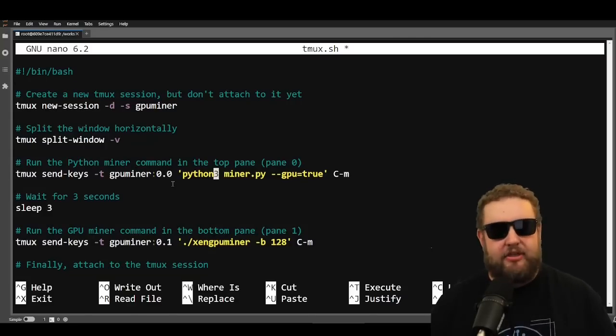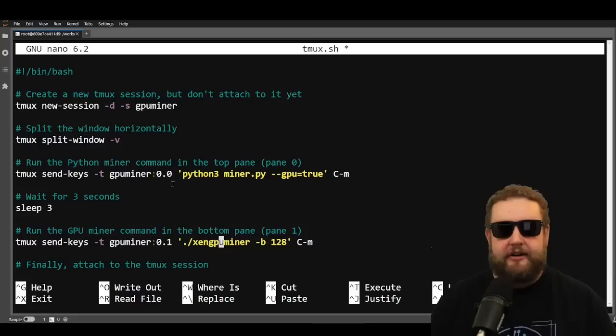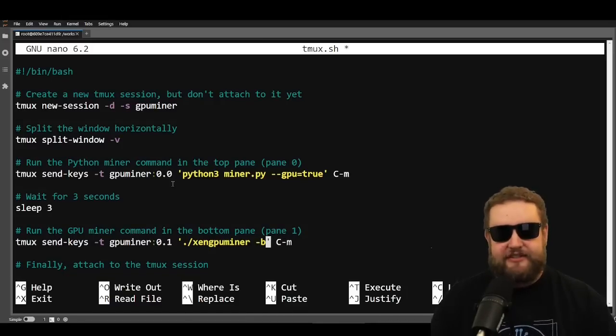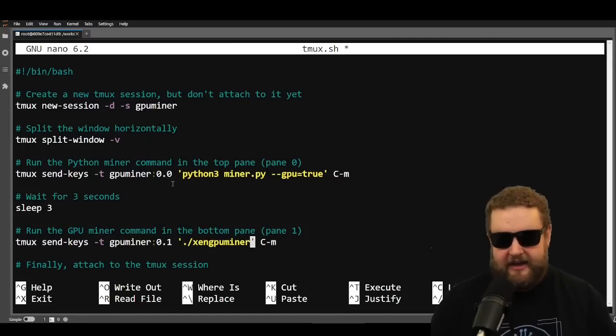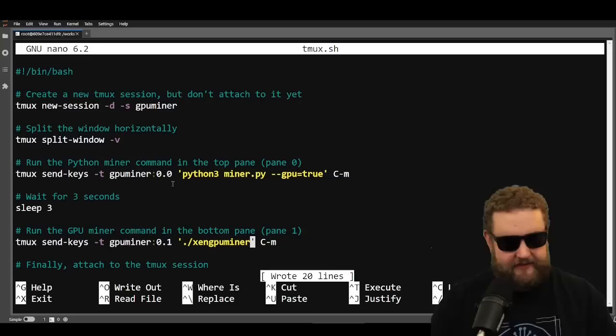Some things to notice about the script: some versions of Linux like to run 'python' while others require 'python3', so if you get an error that it can't execute python3, remove the three and you're good to go. There's also a memory limit flag — the '-b' number — that caps memory so the miner doesn't exceed RAM and crash. I'm going to remove that limit so I'm using the full memory to the highest potential. Once changes are made, I hit Ctrl+O, save it as tmux.sh, and exit.